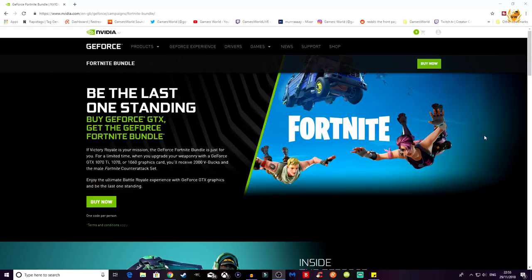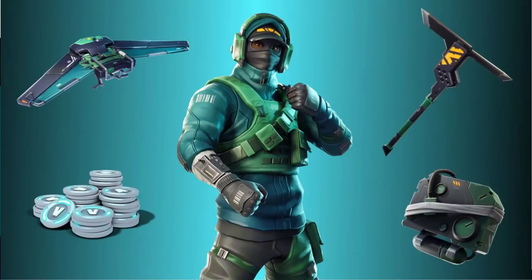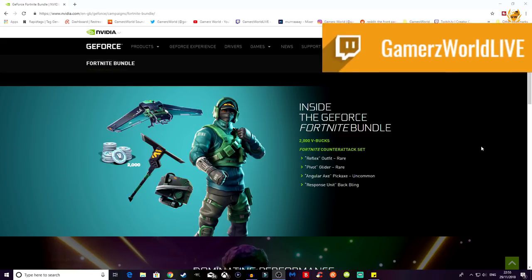Now it is Nvidia's turn — PC gamers are not being left out this time. If you head over to the Nvidia website you can see the GeForce Fortnite bundle. You get 2000 V-Bucks and the Fortnite Counter Attack set, which includes the rare Reflex outfit, the Pivot glider, the uncommon Angular Axe pickaxe, and the Response Unit back bling.